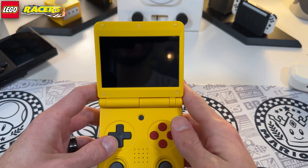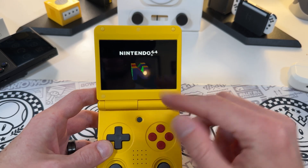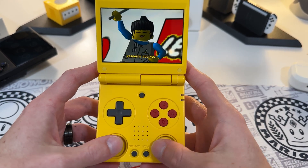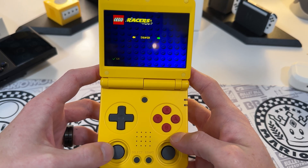To kick off our testing, let's fire up LEGO Racers. I like using the standalone core using Mupen64 Plus Next Race plugin. Buttery smooth. The reason I chose a 64 game is because I want to be able to check out the joystick support.